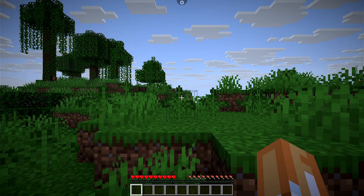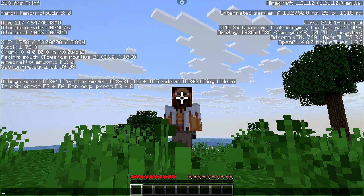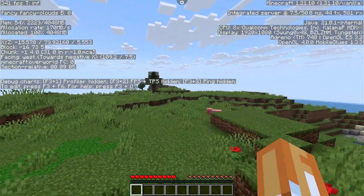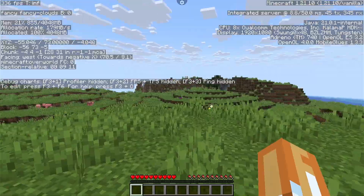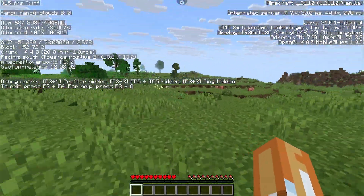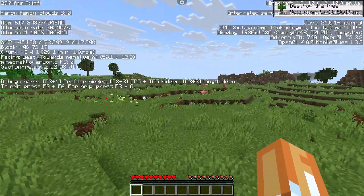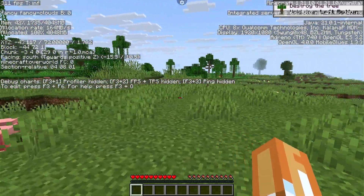With the F3 menu open, you can see the FPS on the top left of the screen. I'm using the Odin portal right now, which allows you to boost performance with performance tweaks. We're getting about 300 FPS right now, which is pretty good. You probably want to lock your FPS to 60 or 120 depending on your refresh rate. We're getting about 330 FPS with the vanilla instance — this is a good seed to test with.